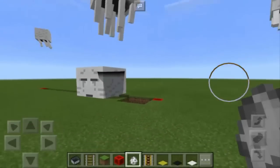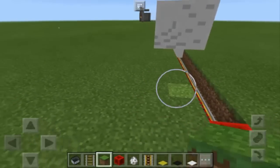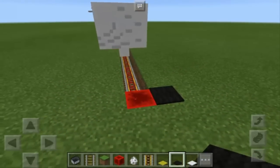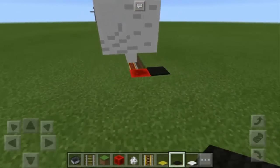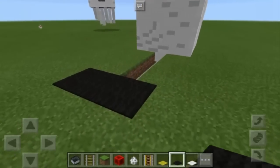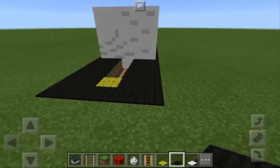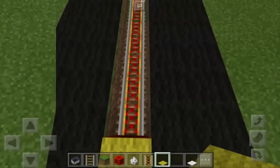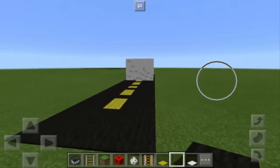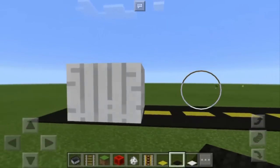You need practice to place the ghast perfectly. Right now, what we're going to do is make the road. We're going to use black carpets — it must be five carpets wide. Next, we need to put some yellow carpets and black carpets at the middle. And we're done! As you can see, we have now the boss, and I think this is a very awesome trick.